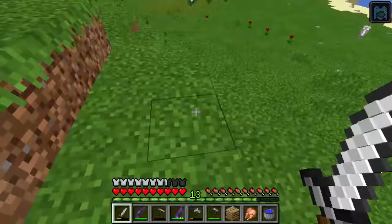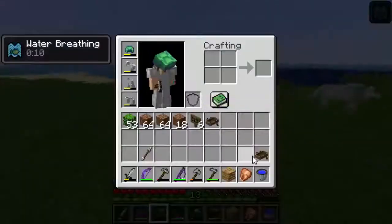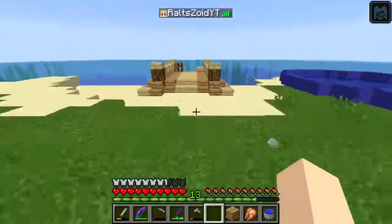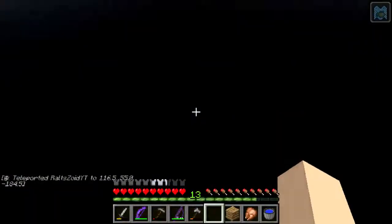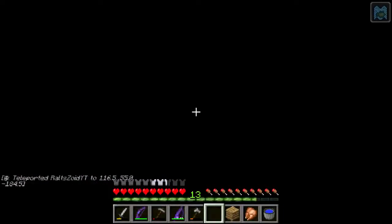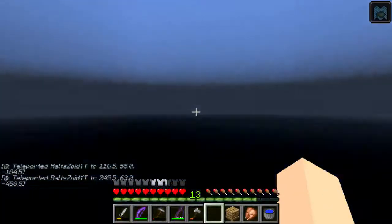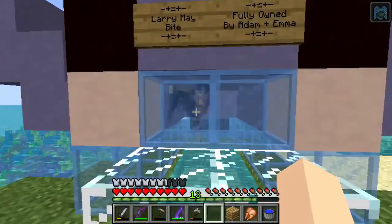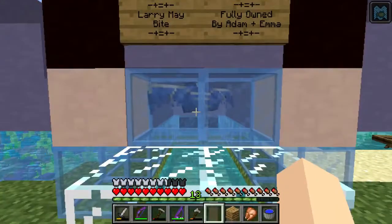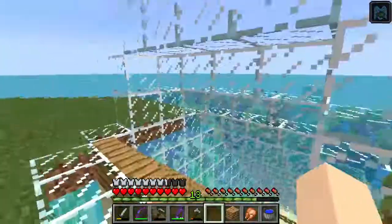Today I wanted to do something that no one else has done on the server yet, and that is prank someone. We're going to be pranking Adam, the owner of the server, and we're gonna do something very special. This is Adam's base if you haven't seen it, and this is Larry — his pet phantom — who's gone a bit mad.